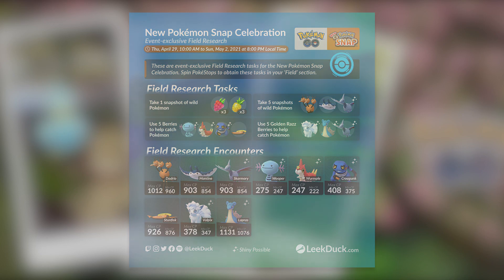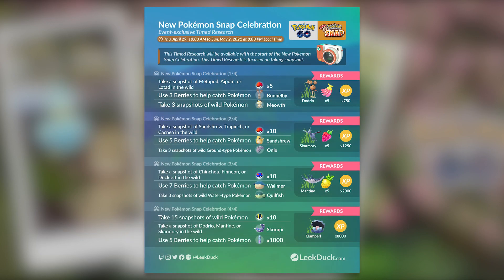Before I close off this video, there is an event-exclusive timed research, and all of these tasks involve just taking pictures and feeding berries — a lot of actions very similar to what you do in Pokémon Snap. It's a lot of berry feeding and photo taking, which is gearing you up for the game itself. I really like that Niantic is putting thought into these events and making sure they follow the themes they are going after.